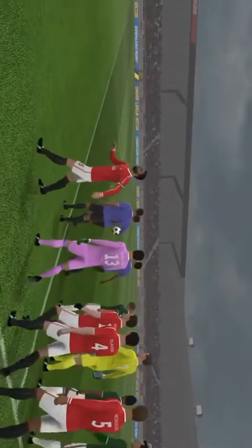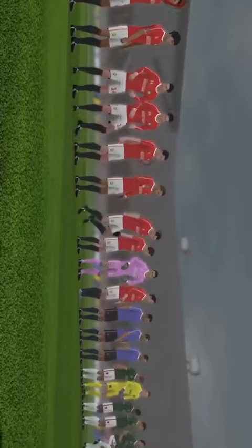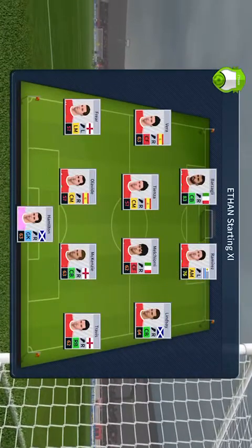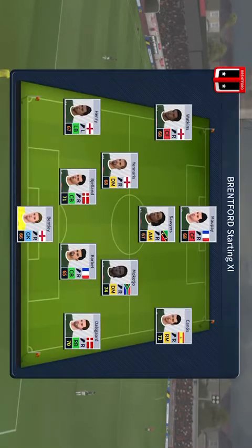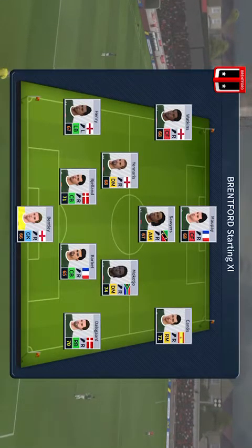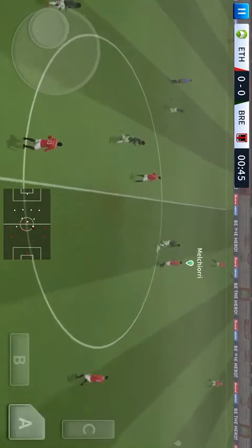It's a huge game today as we welcome the teams for the opening fixture of Division 3. Neither team will want to drop points, so let's hope for an end-to-end match. They're playing a 4-4-2 formation, and the away team have gone with this line-up. And we're on — this should be an entertaining game.